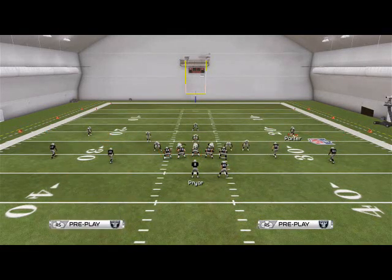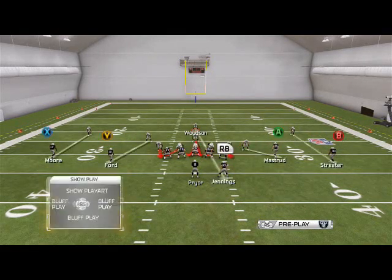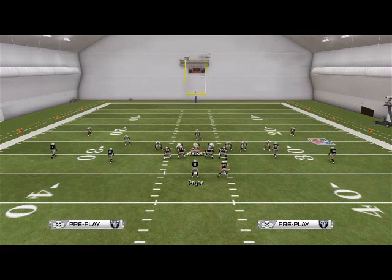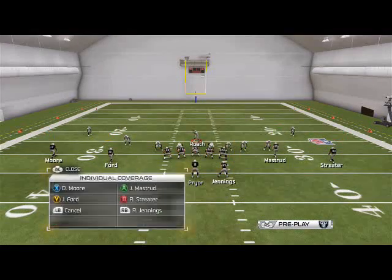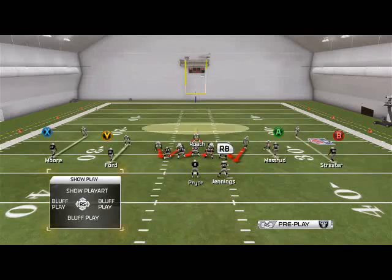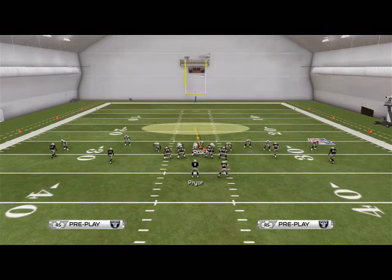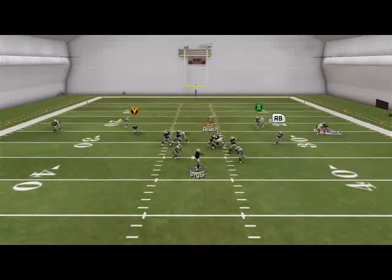What you can do if you want to send two guys free — say you're a freak show like that — well, when you man-align, Woodson's always going to come down into the box. So just re-blitz him. If you do that, you're still manned up on the outside with everybody. You're sitting in the A-gap with Roach and now you're sending two guys free at the quarterback.